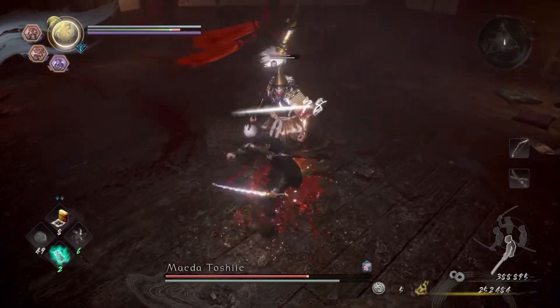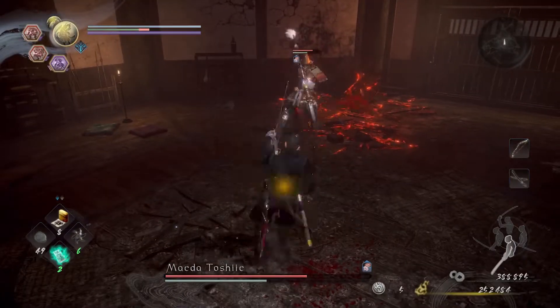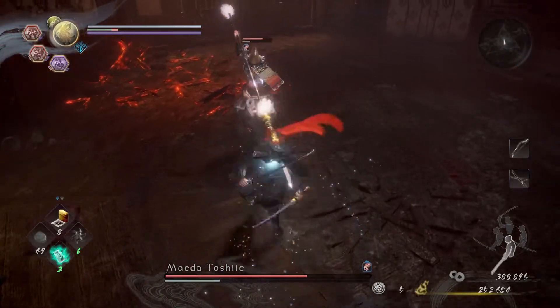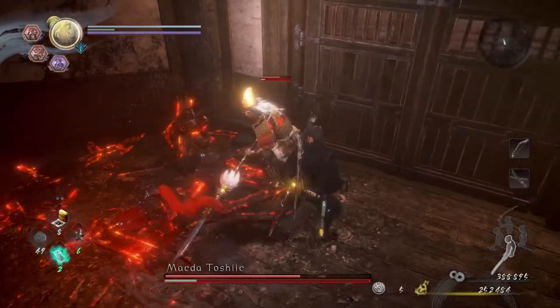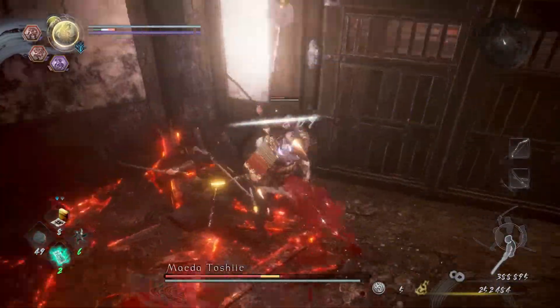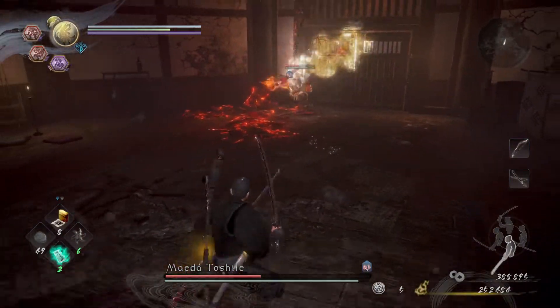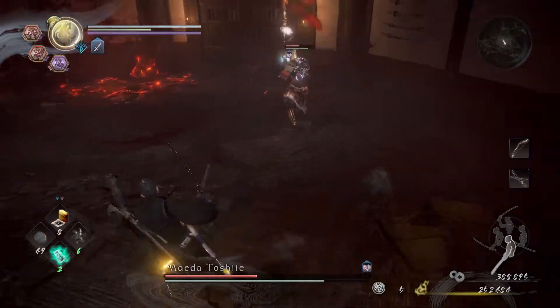Rush attack, diagonal left dodge, trying to hit him. His combos are usually three hits, so after the third hit you're more or less safe to get in some combos, unless he calls on his guardian spirit — then he'll just tank through your attack and possibly knock you back.